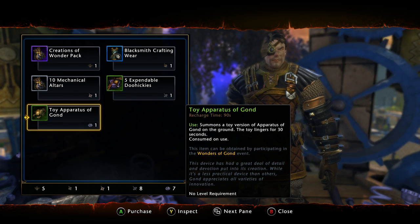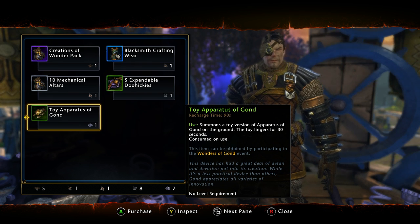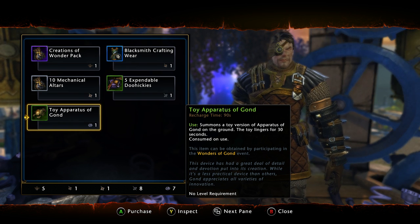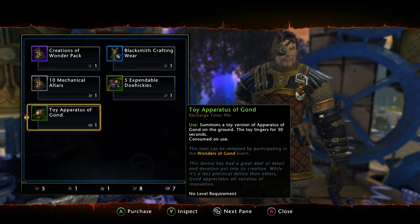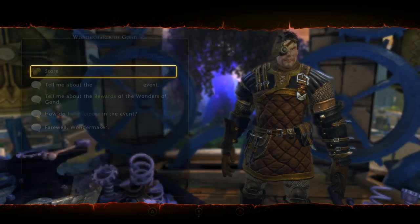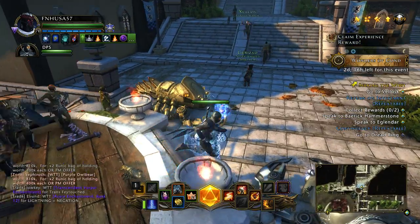The rest of the stuff is marginal. The mechanical alters are kind of fun to play with. The toy apparatus agond is meh — nothing really that great. And of course, blacksmith crafting gear — let's be honest, not everybody wants to deal with blacksmith crafting gear. So without further ado, let's cover what you do in this event.